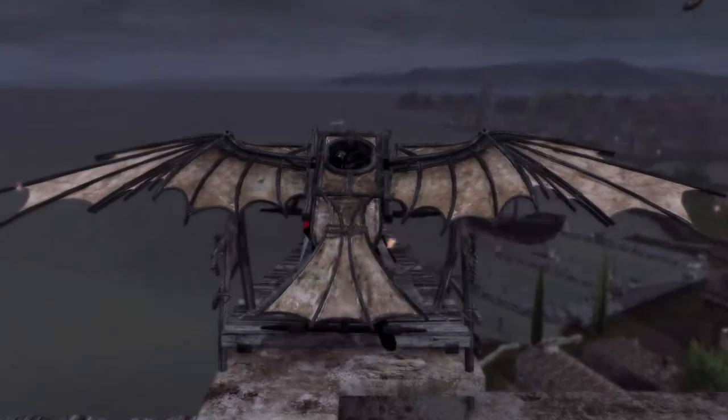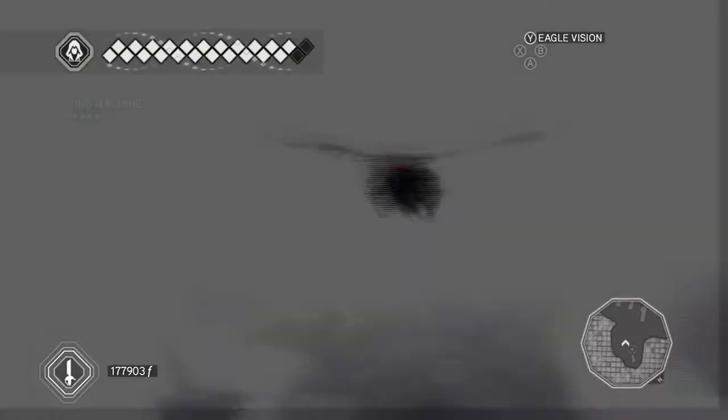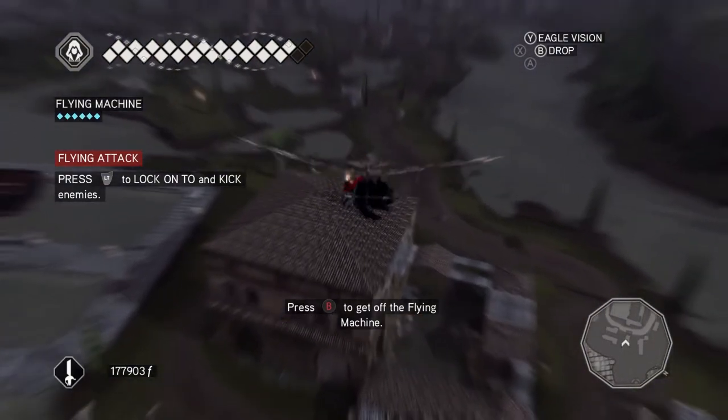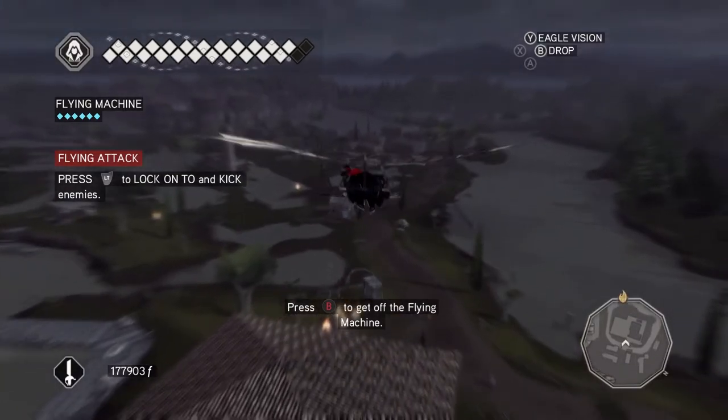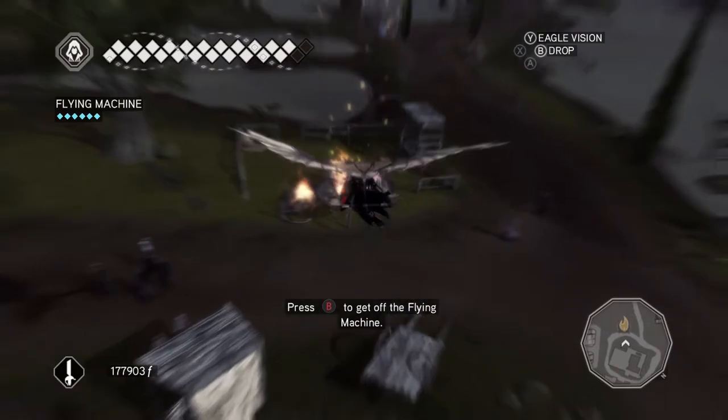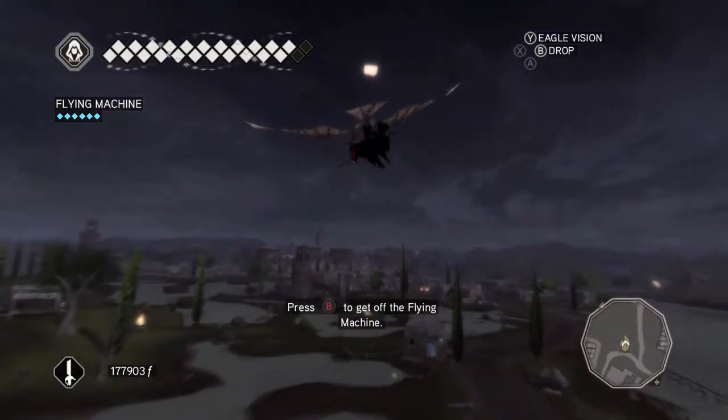Now we're basically doing what we did before: jumping off this viewpoint and locating some fire and some enemies. We're going to use the fire right down here to head over to one of the towers, and located on one of the towers is an archer for you to kick.